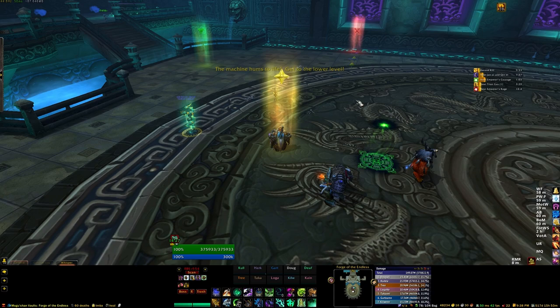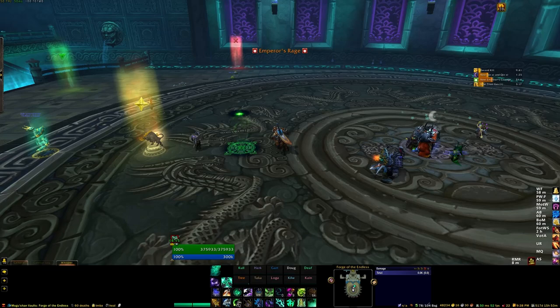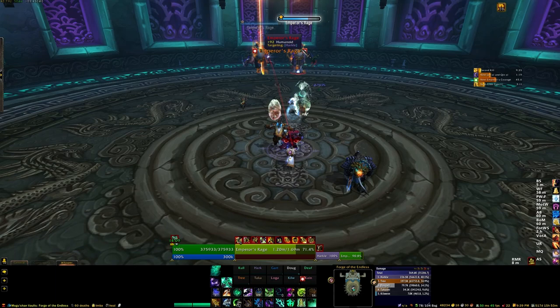Hey everybody, Koldar here. Today we are looking at the Will of the Emperor encounter in Mogoshan Vaults on Normal Difficulty. Before we get into the strategy of this fight, I should mention that while this is the last encounter of this zone, unfortunately it doesn't really feel like a last encounter.